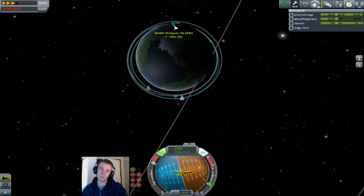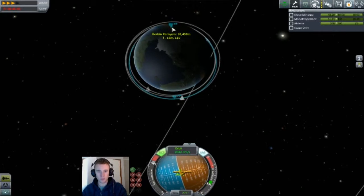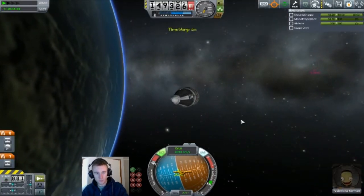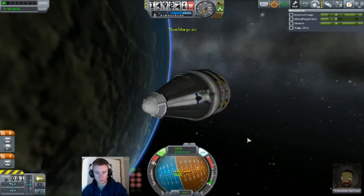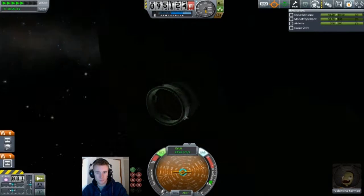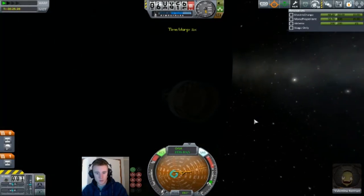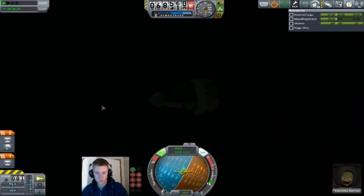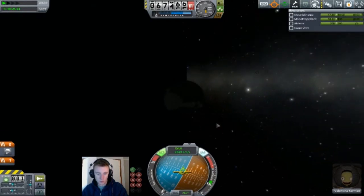Being that we're only 150km up, we should be able to put the periapsis at about 40km — actually we'll go 35, just to be safe. There we are. Now get rid of these decouplers. They're probably going to shoot back off out into space, but we can let them.